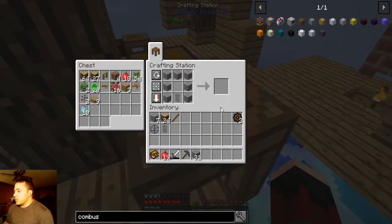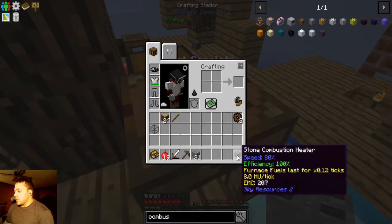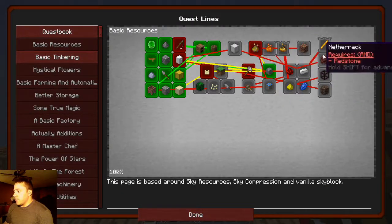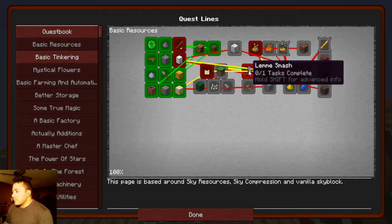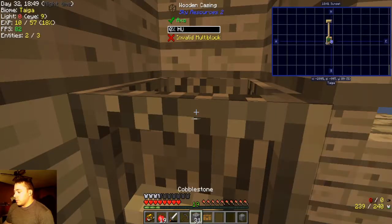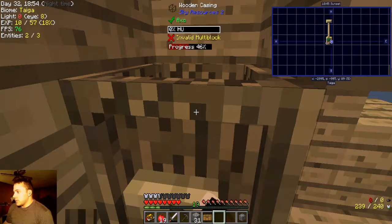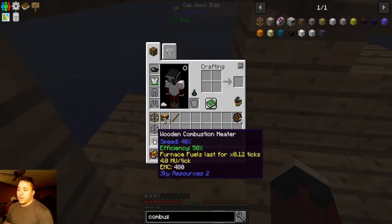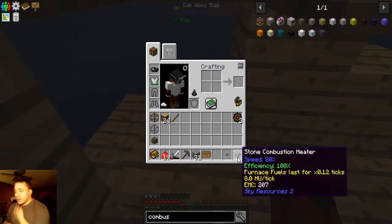Stone is done. We have just enough to make the combustion chamber. As the tooltip says, it increases the speed at which it will process and also increases efficiency — your furnace fuel will last 0.12 ticks at 8 HU a tick. We can complete the quest! That unlocks basic alchemy, the freezer, and life infusion. I think we're going to go down the alchemy path. The stone casing gives speed 40%, efficiency 50%, fuel lasting 0.12 ticks at 4 HU a tick, and with the upgrade it goes to 12 HU.